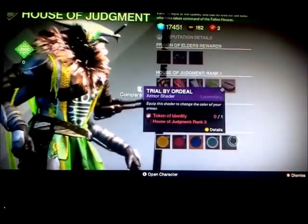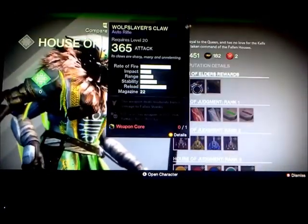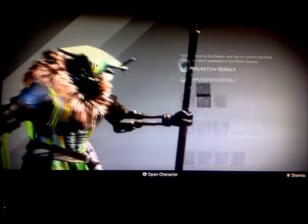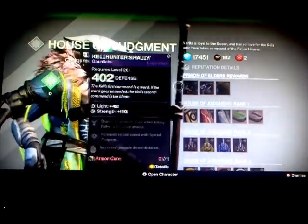Oh wow — Fallen ships. Oh my gosh. Cold snap. BKR. Oh my gosh. Just to let you know, this is my actual reaction because I have not played this before. They got shaders too. Oh my gosh — Wolf Slayer's Claw. I am speechless — I'm very speechless right now, guys. Oh my gosh. Okay — oh, here's a Cryptarch. Nice.